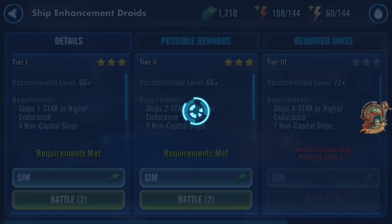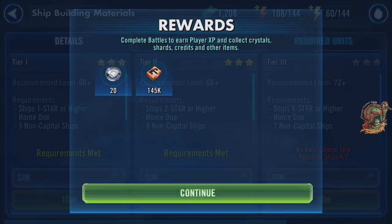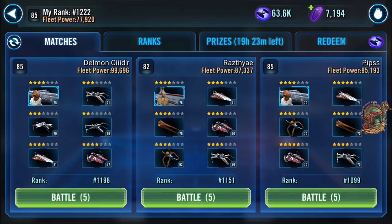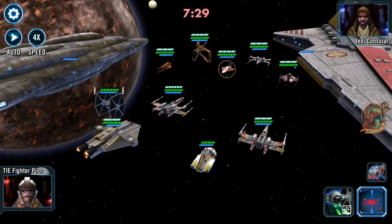Once you hit level 60 and unlock ships in your cantina, you then have to do a Ship Challenge as part of your daily activities. Go in, hit the sim button, and grab yourself some challenges to satisfy that activity. Next you've got to do a Ship Arena battle. Ship battles are easy unless you've got a really weak fleet like I do — in which case I just jump into a battle and immediately retreat. You still get credit for doing a Ship Arena battle, so if you don't like ship battles, you can just retreat.